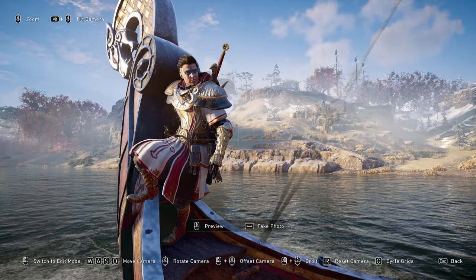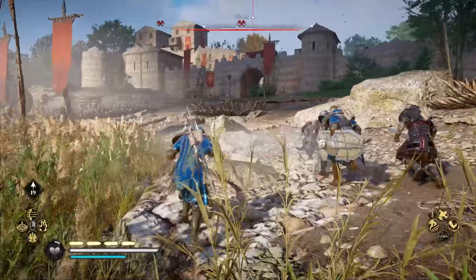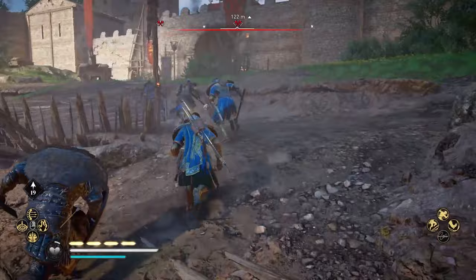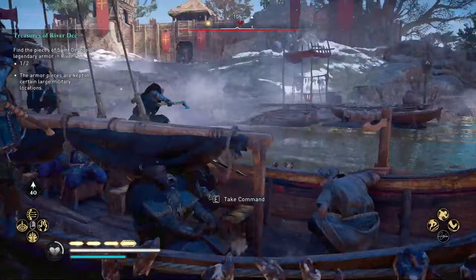In each of the rivers, there are two pieces of armor. In River X, there is the cape and the tower shield. All you have to do is go to the military locations — the military raid locations. You can tell they are a military location based on the red flags by the docks and if there's a castle involved. It's pretty easy to tell the difference between a monastery, a village, and a military location.